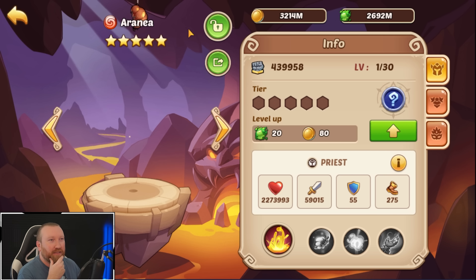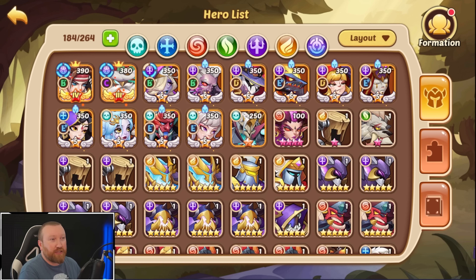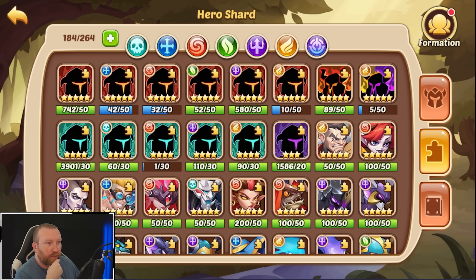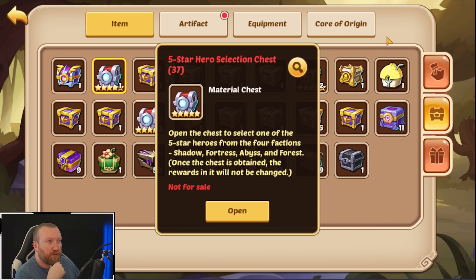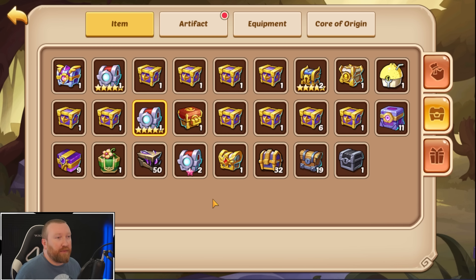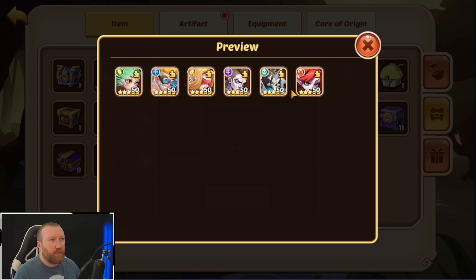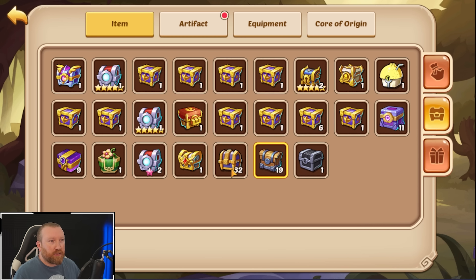That puts us up to two copies. Three, four — we're up to four in the bag total. We just built Annabelle. I forgot we still need to build Azriel up, but we don't really have any food right now or hero copies. We got one from this event though, so that Azriel copy is cool. Two more there, so we just need one more — we have all the copies we need, which is awesome.